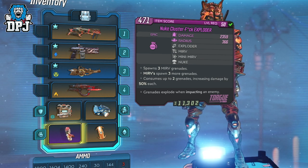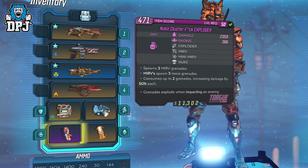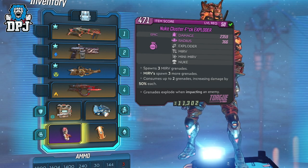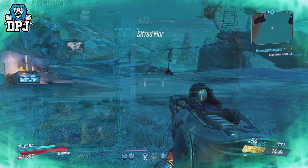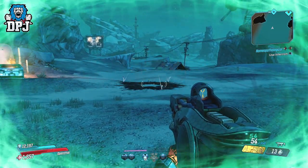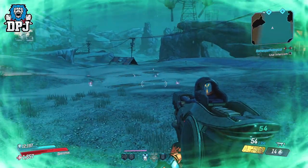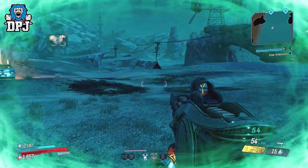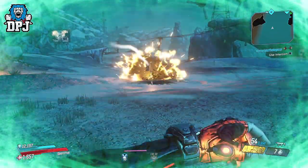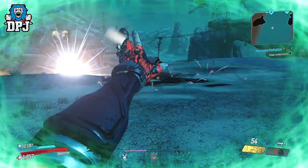So you can see it states it spawns 3 Mervs upon the first grenade throw on explosion. These 3 Mervs spawn 3 additional Mervs. And guys, all of these grenades thrown including the initial one create nukes — 30 nukes in total from a single grenade throw which consumes 2 grenades. But like I said, each one of these individual grenades has a 50% increased damage buff. Check out this thing guys — 30 nukes from a single grenade. Wow.